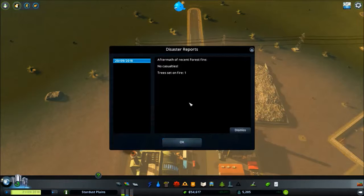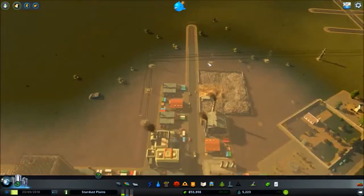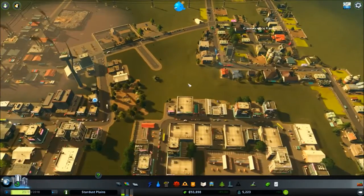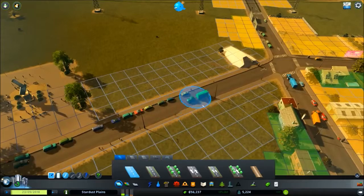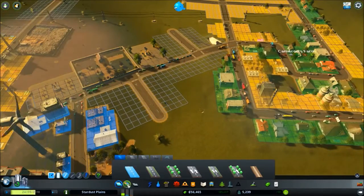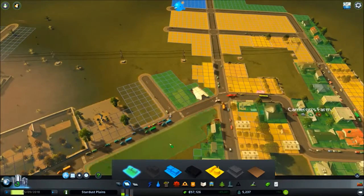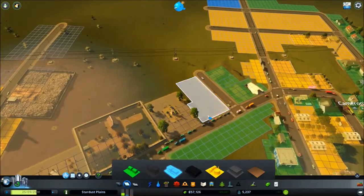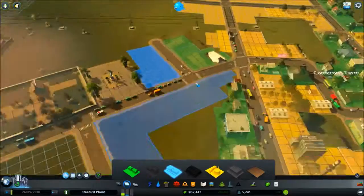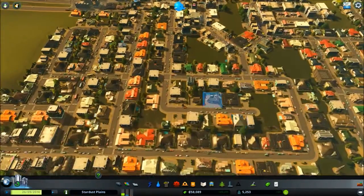Tree fire - one. So we've had our first disaster, September 2018, no casualties. One tree fire. First natural disaster - I hope we get an earthquake. I've experienced an earthquake on this game. Just cutting a few more spurs off. I've got some houses either side of the disaster bunker which cost me $24,000, which I bought and didn't think about.